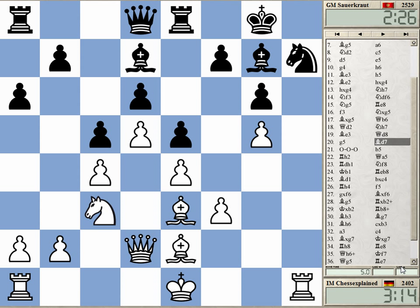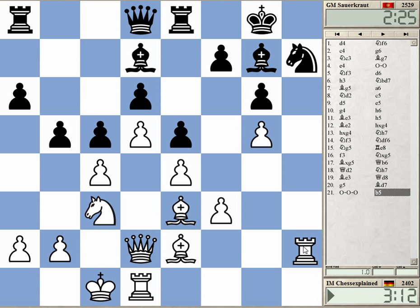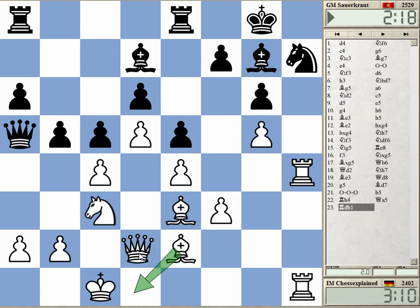G5 is probably okay — I want to prevent bishop f6-g5. Up to this point I'm pretty satisfied. This is probably already a bit imprecise. Maybe this move to be quicker — if it goes similar to the game, just for argument's sake, then I have this idea and it's just quicker than the game. The computer is already on plus two here.